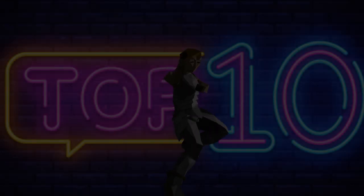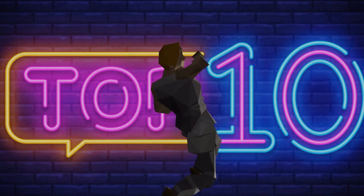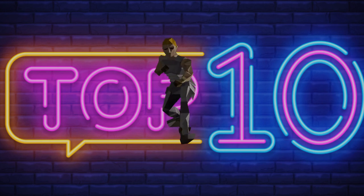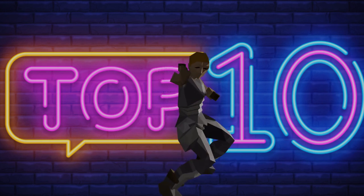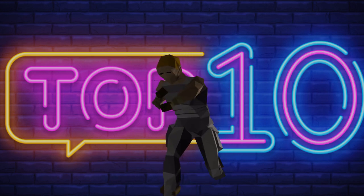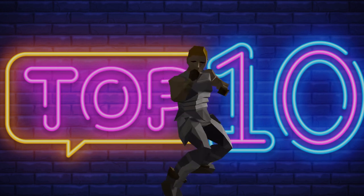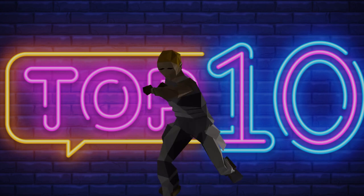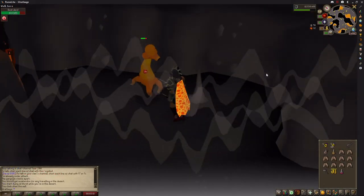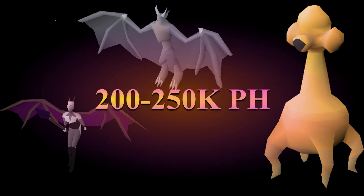The top 10 are the high level combat money makers. In all of these methods the money comes from the alchable weapons and armour as well as bars and logs that can be made into items and alched. A quick shout out to some respectable creatures that didn't quite make the top 10: gargoyles, dust devils and fire giants, which all make around 200 to 250,000 GP per hour.